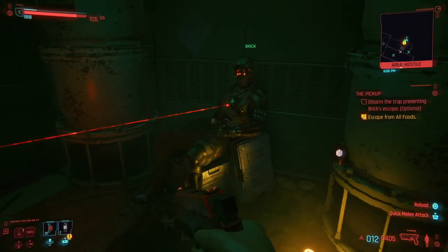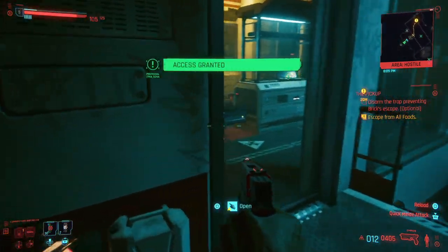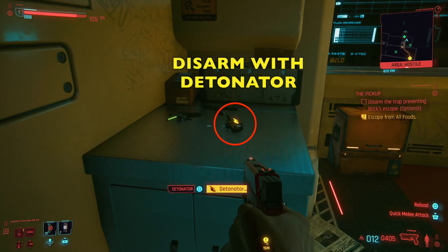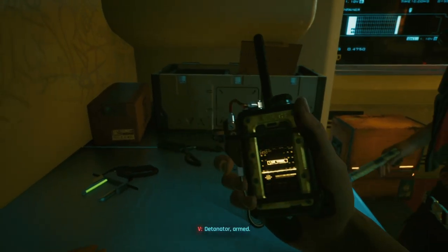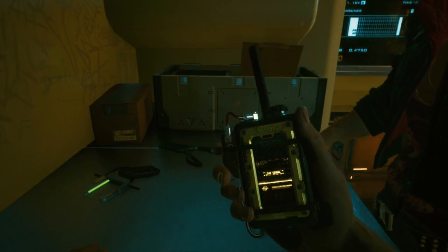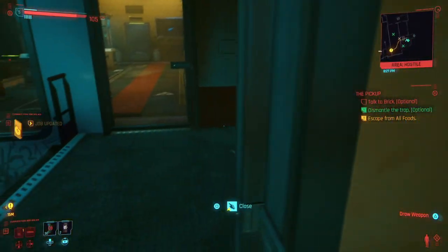The other way to do it is in this room on the table — there's a detonator. Pick up the detonator with the square button. Be careful, there are two options. You can set this off, but we don't want to hit that button. Using the detonator will allow you to go in there and continue the mission.